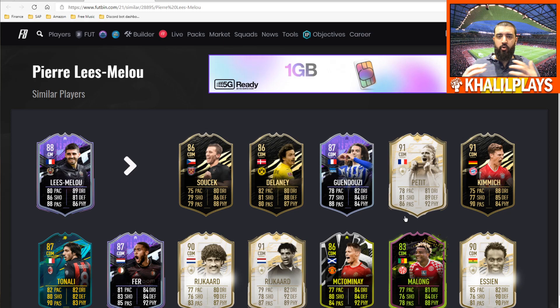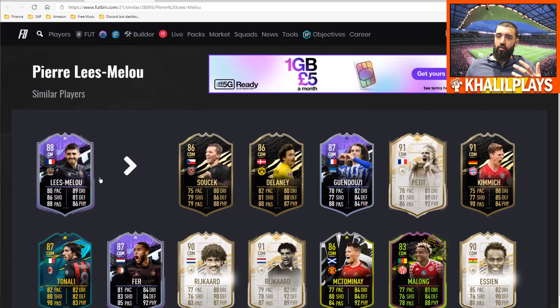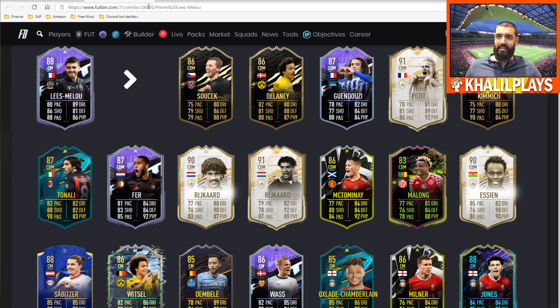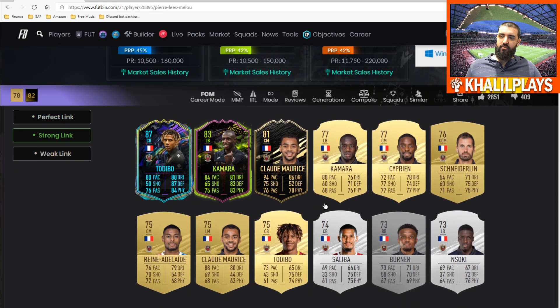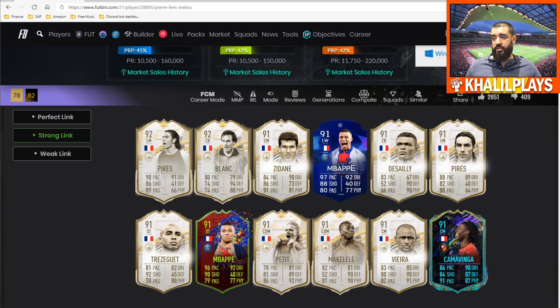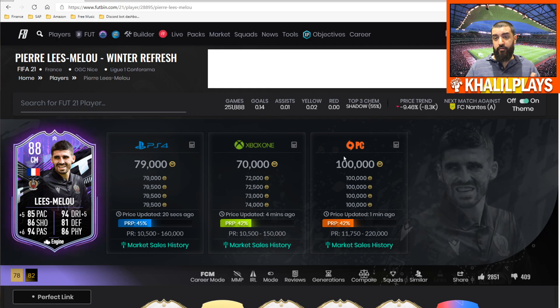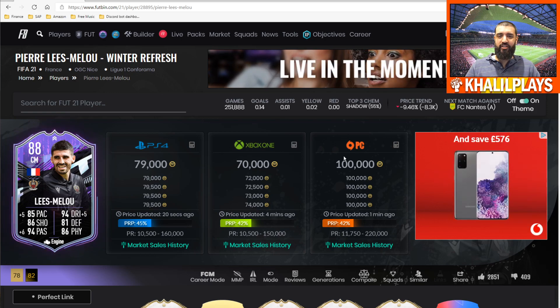This card plays very attacking in terms of capability — slightly slower than Curtis Jones overall, but just as good in attacking ability; just not quite as athletic because of pace. For linkability, he's got perfect links to Camara and Jean-Clair Todibo from Nice, strong links to French icons, French players in the league, and French players across other leagues too. Overall, I would 100% recommend picking up this card — he is super cheap for what you're getting in midfield. That ability to do all parts of the midfield game is fantastic. Definitely worth a pickup.